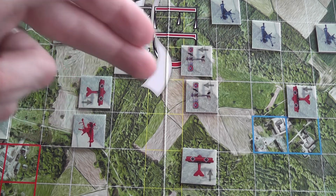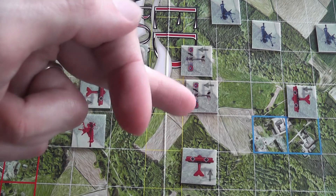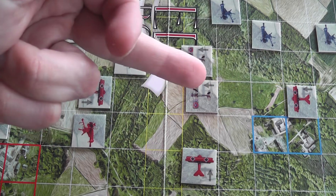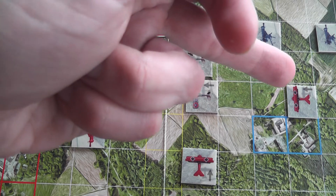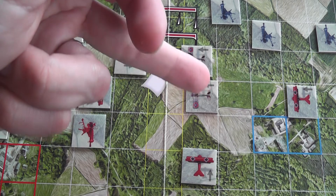These two fighters will fire at each other at a range of three. This fighter will fire at this fighter at a range of two and will not get fire in return. This fighter will also fire without getting return fire, but at a range of three and with a plus one bonus because that is the bonus you get when firing at somebody through the rear side.